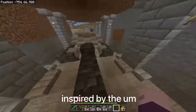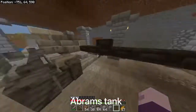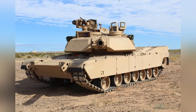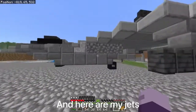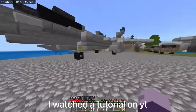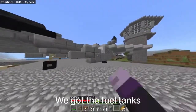This tank is inspired by Abro's tank. There's some kind of thing — I don't know what it is — you just put it there. And here are my jets. I watched a tutorial on YouTube by MC Military Force — go check out his channel. We've got the fuel tanks.